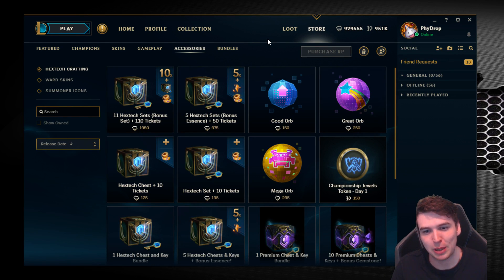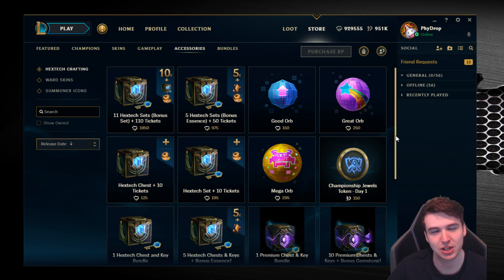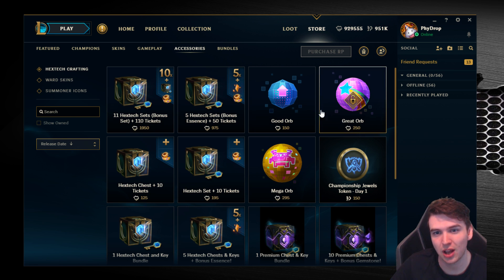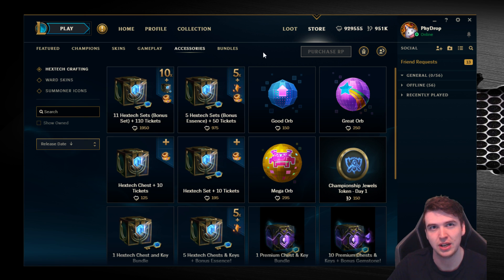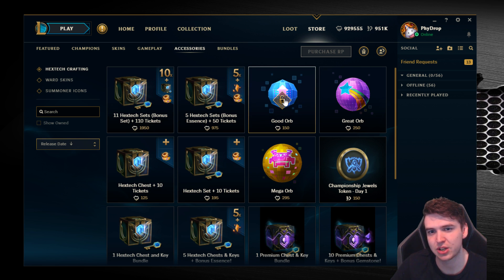Welcome to a new video. Today we're going to be on the PBE looking at these new crafting orbs coming with the arcade patch and skins event, which should be next week. They're very similar to the chests but slightly different. You have chances to get gemstones and actually the exclusive skins from the Hextech crafting as well that you'd normally need gemstones for — like a Hextech Kog'Maw, Dreadnova Darius, or Lancer Hecarim.